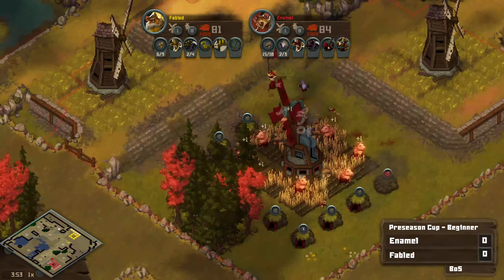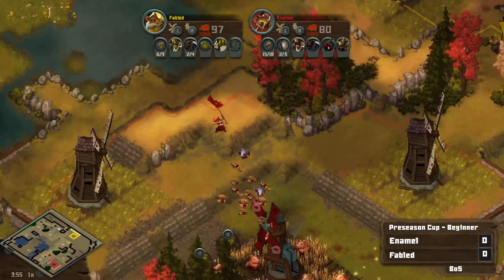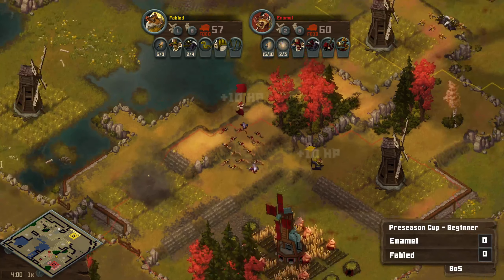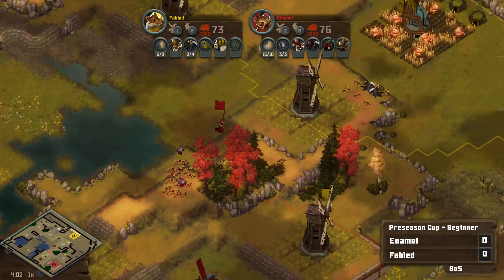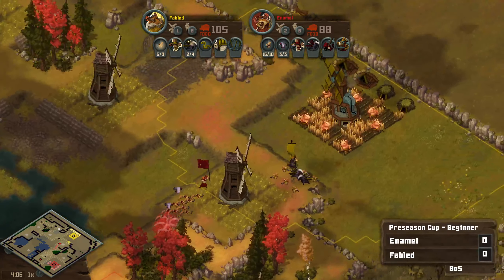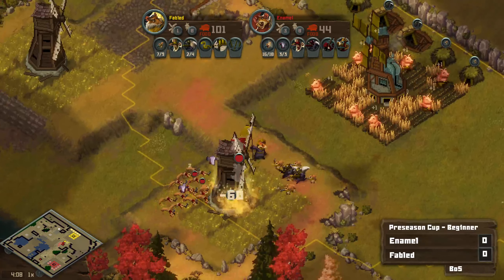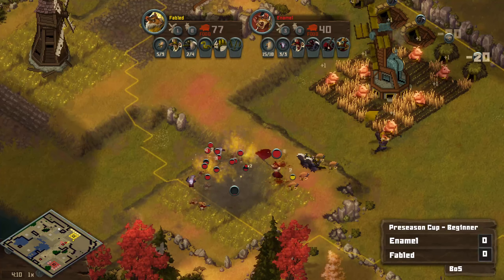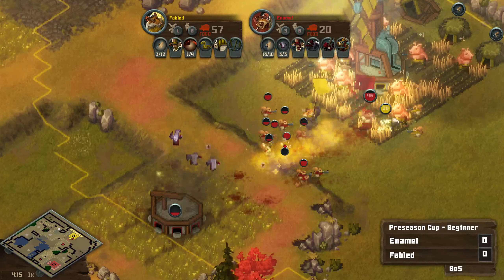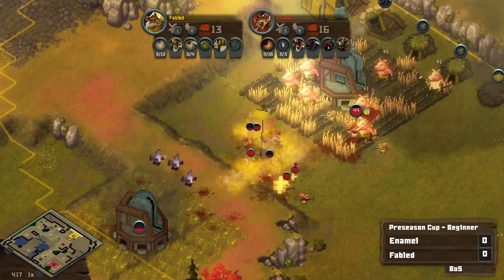Enamel is even throwing in a couple pigeons to help mitigate against the poison clouds from the skunks. And gonna take an expansion on the back of this — I do like that, come in for the push and then expand behind. This is kind of rough for Fabled though, because ideally you want to be a little bit in your structures and in your pigs for the defense. But this high ground right outside the base makes that very difficult.